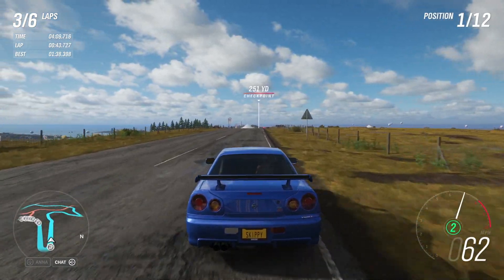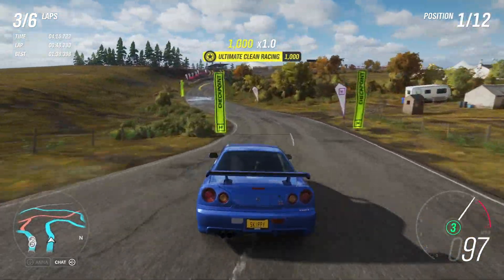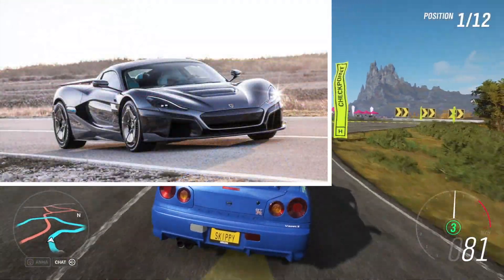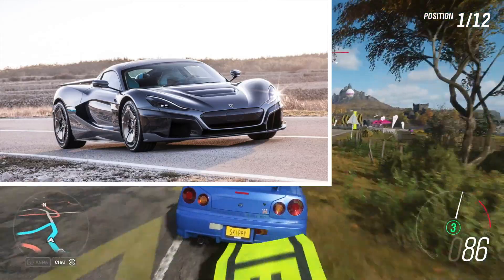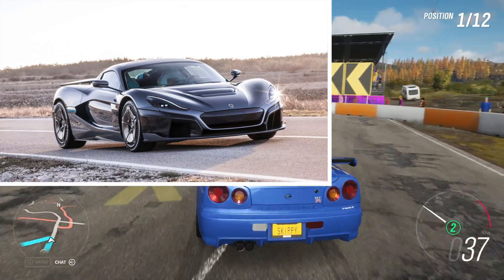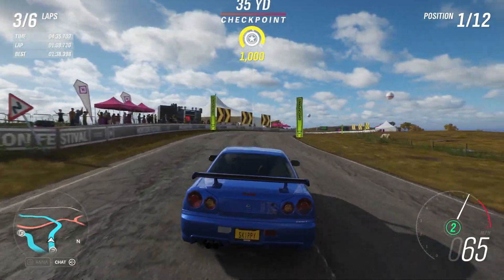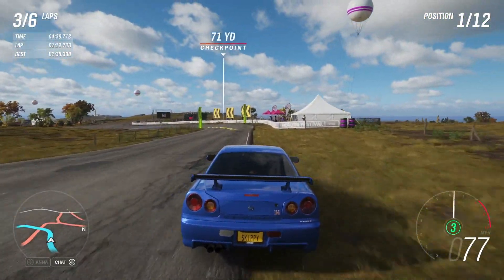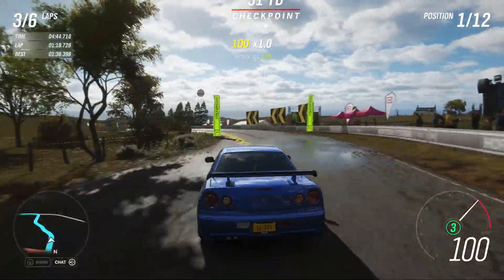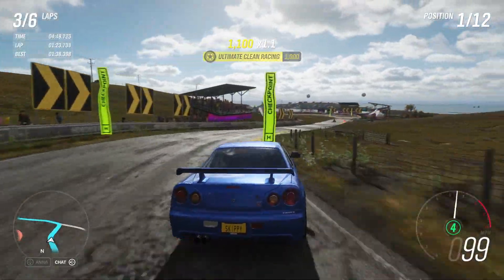Moving on to Spring, the final season in the Festival Playlist, and possibly the best car in the update: for 50% completion is the Rimac Concept 2, a four wheel drive, 1,900 horsepower electric car. They say it can do 320 mph — whether Forza physics will allow that remains to be seen. It's only got two gears, but with gearing tuned correctly they say we can get 320 plus. I'm hoping for the best.